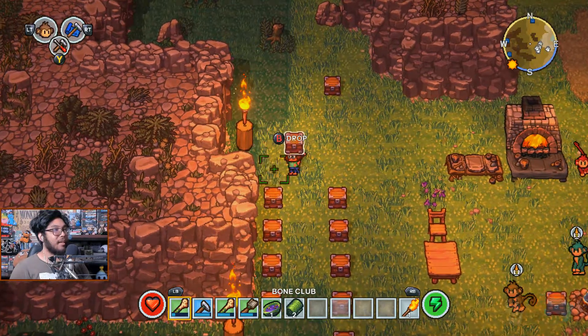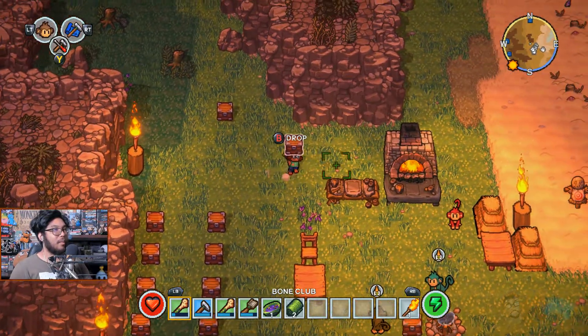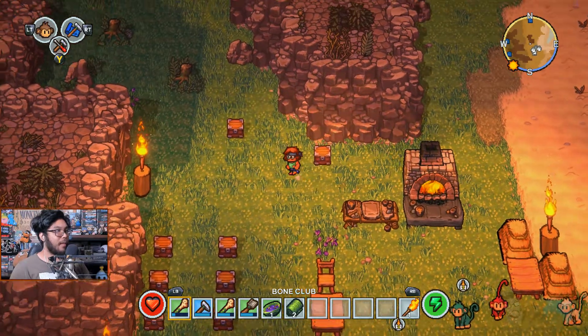This chest has wood, mud, charcoal, pebbles, and plant-based items. There's nothing in this chest just yet, so let's go ahead and drop them all here for now until we need them.